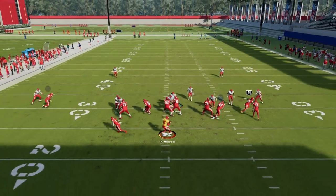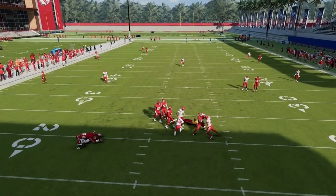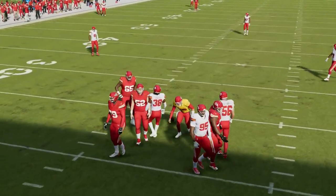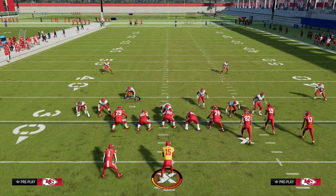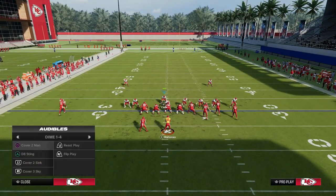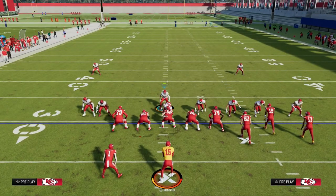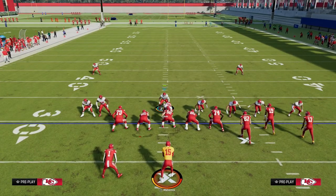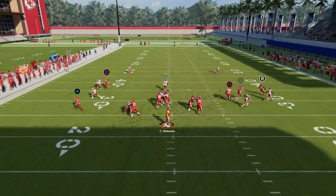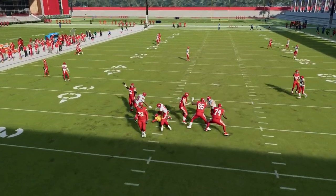Something not a lot of people are talking about is that press man is pretty decent right now. What you can do with this — and I like to set everything up from a Cover 2 Sink perspective — is bluff it. You set it up and then just audible to Cover 2 Man. Now we're in a maximum coverage defense, everything is already set up for you, and your user is right here. They don't have as many resources in the passing game, and Cover 2 Man is pretty solid this year.